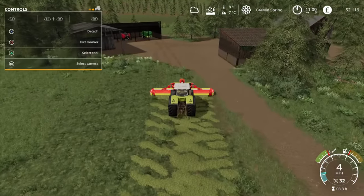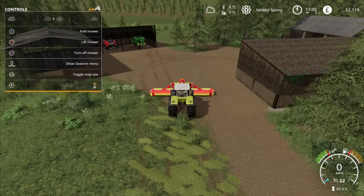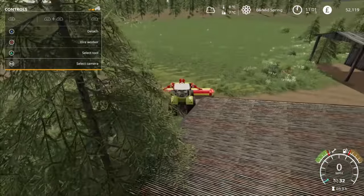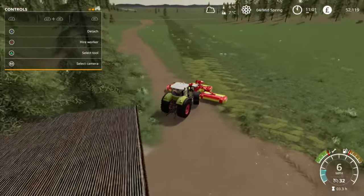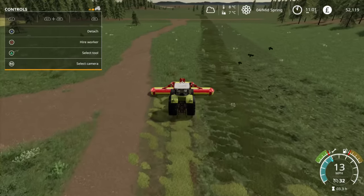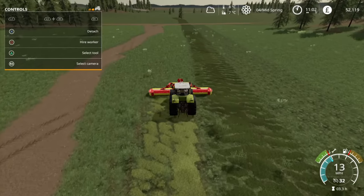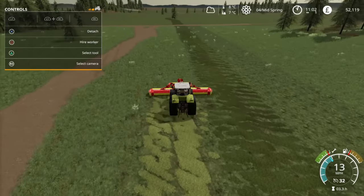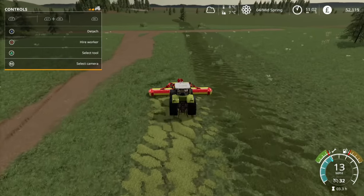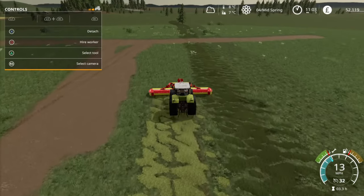Today's plan, apart from doing this, is to get a pen down and put some sheep in. We've got about £52,000 to play with. A sheep pen is quite cheap. I've also found the problem with the animal pen - it was a mod I'd installed, I think it was a factory placement mod, completely forgot about it. Uninstalled it and now it works completely.